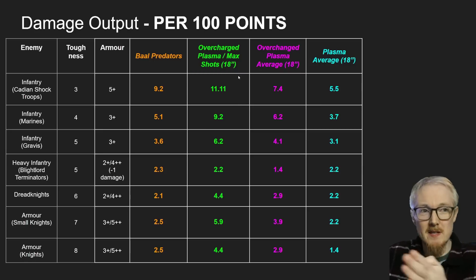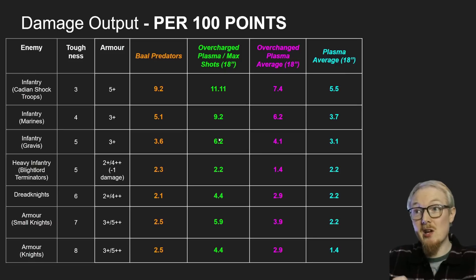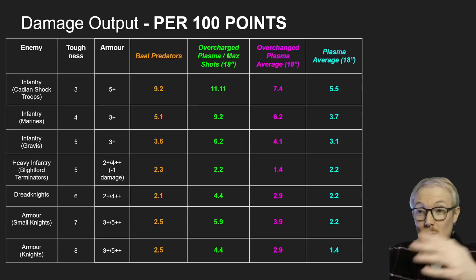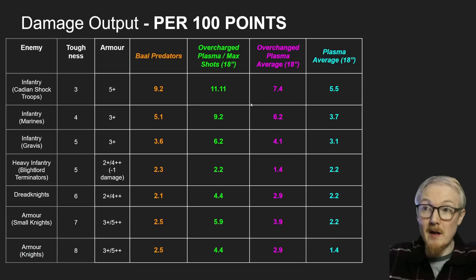I despise swingy weapons in tournament play. When you're playing in a tournament you want to know: I've got 10 shots, I hit on 3s so that's about 6 hits, I wound on 3s so that's about 4 wounds, and you can do a quick calculation in your head. With six Plasmas you're rolling 12 dice - it could swing all the way up to 36 shots but as low as 12 shots. That's quite a big swing of 24 between max and min.